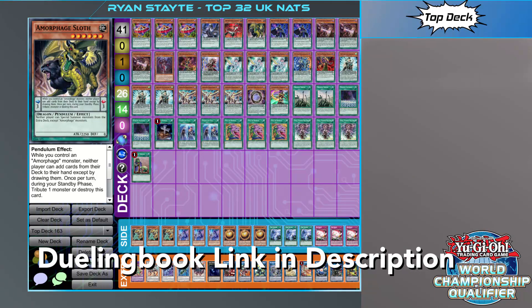Hello and welcome to another episode of Top Deck, the series where we take a look at some of the leading TCG deck lists. Today we have Ryan who made top 32 at the UK National Championship with Endymion Amorphage Pendulum Magician.